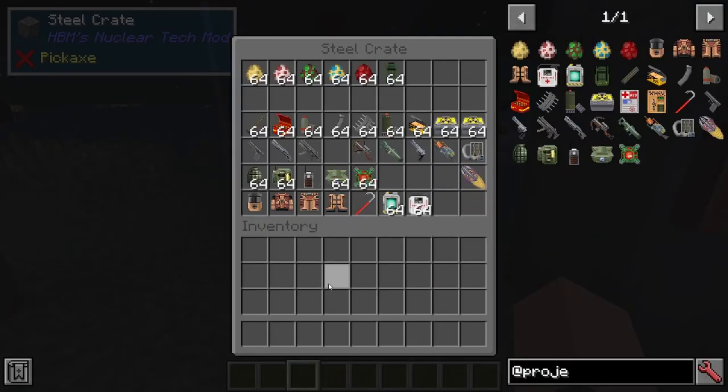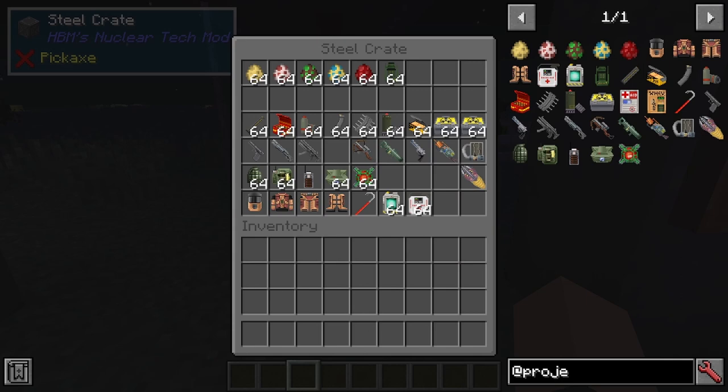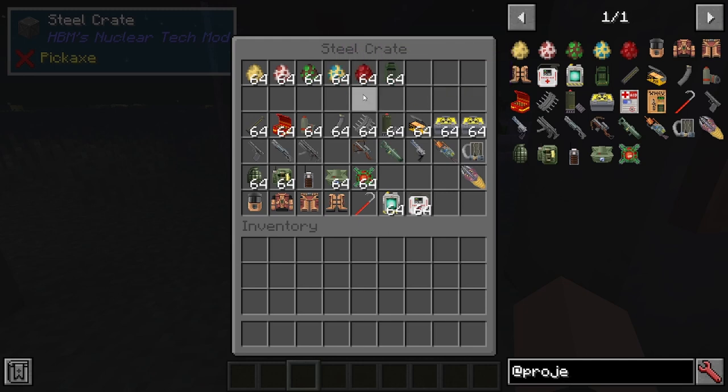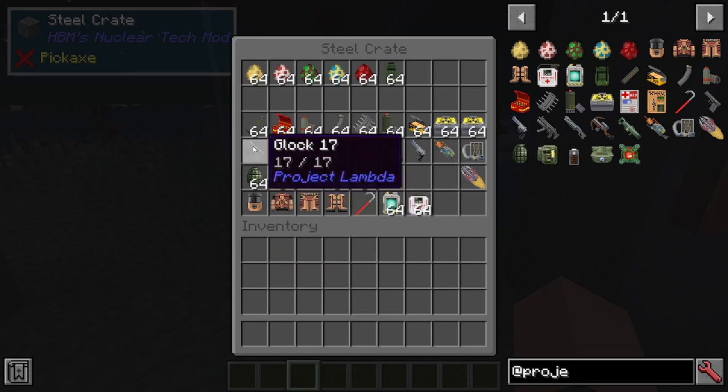Here is basically the selection for everything in the Project Lambda mod. Here are all the mobs and stuff: the Head Crab, the Head Crab Zombie, the Vortigaunt, the Hound Eye, the Barnacle, and the Sentry Gun. That's pretty much it for the mobs.